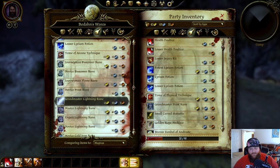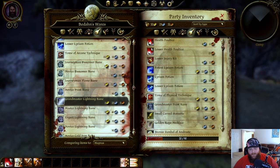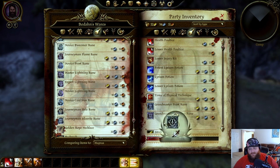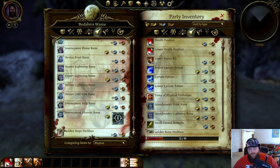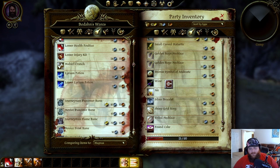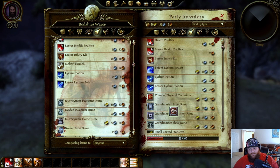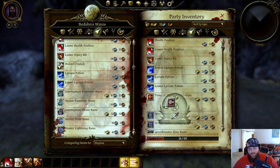Having a little trouble holding down my mouse button. Pick up a couple of those Grandmaster Runes — the Grandmaster Slow Rune is kind of whatever, I don't particularly care about it, but picking it up just to be safe. The backpack we definitely pick up. The Golden Rope Necklace we'll pick up for sure. The Tome of Arcane Technique we can't actually use, but we can certainly pick it up and sell it a few times just to build up that money.